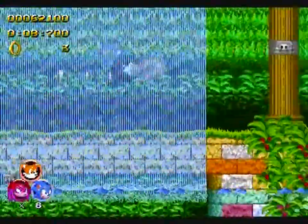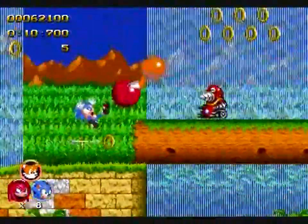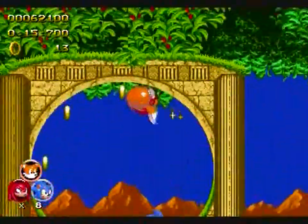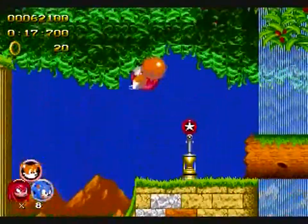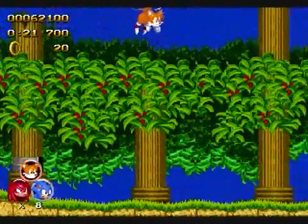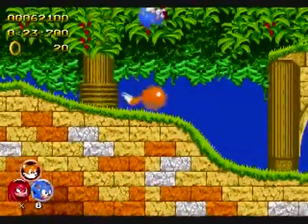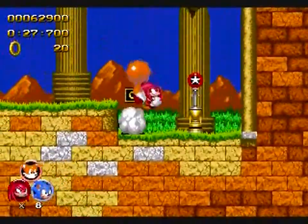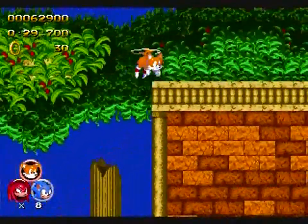This is one of those places that Knuckles can break — and yes, he can. Tails can too. Although the name of the zone is Aquatic Ruin Zone, there's essentially two paths. You have the top path, which sees no water, and then you have the bottom path, which is all water. And if you're smart, you will stick to the top path, because water and Sonic do not mix.